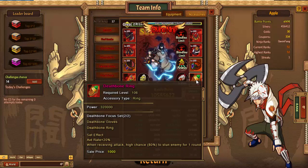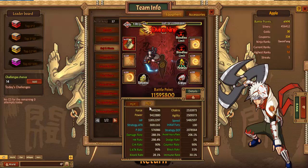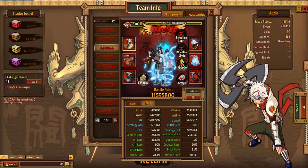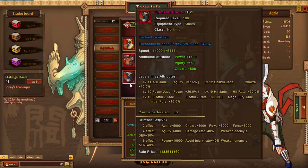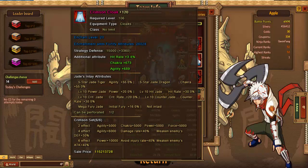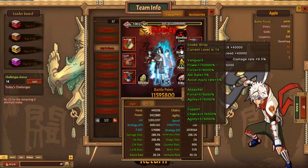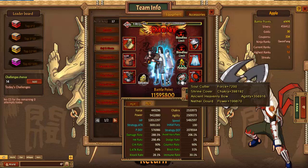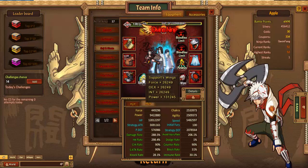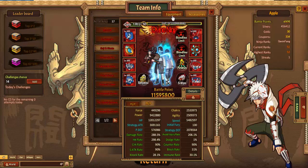That's the Dead Bone. Next we have Neji and Hidden Nata rocking a full set of Crimson, got the Bloodline, the S-Weapons, the Senjutsu, and the accessories — that's Christmas for a second set.